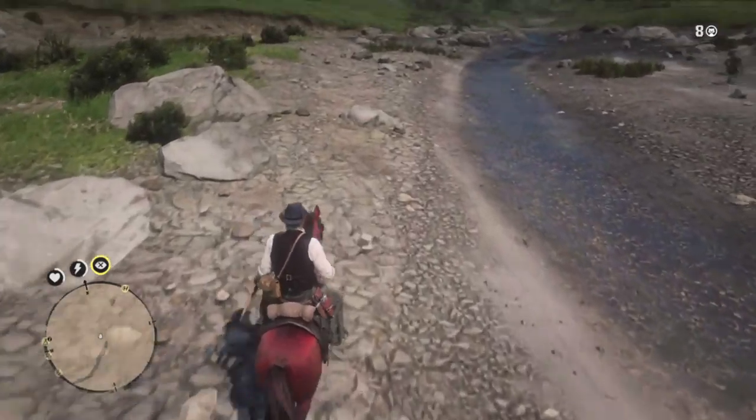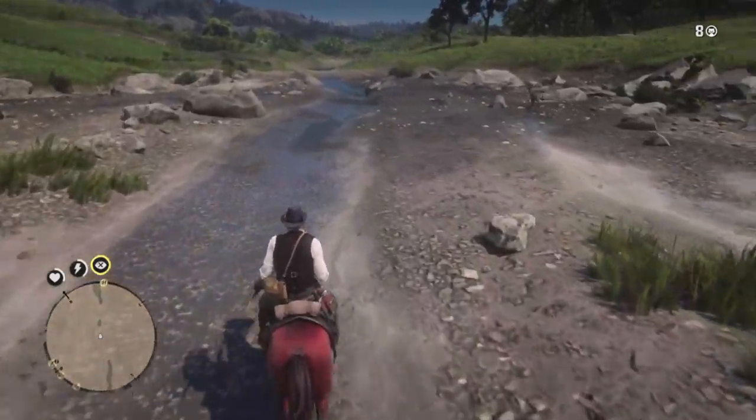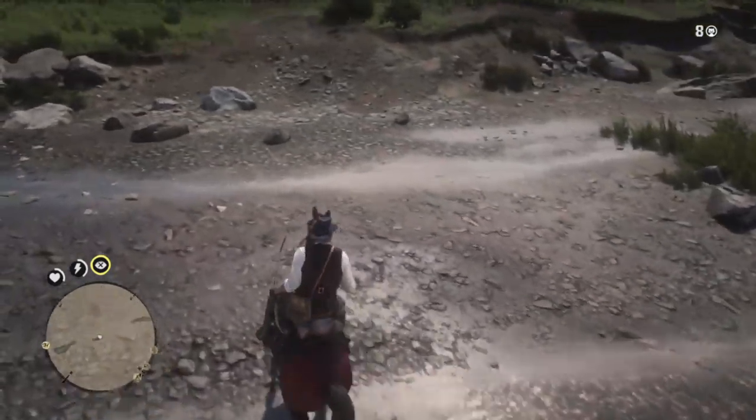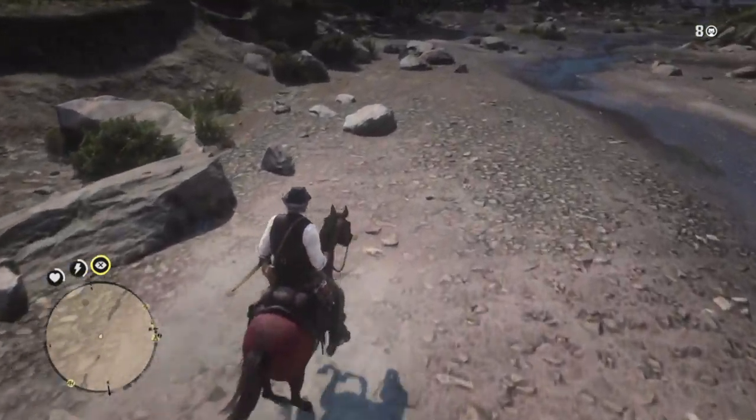Next we need some snakes to craft the Rattlesnake Vaquero saddle. Dewberry Creek is one of my favorite locations for snakes — they're out in the open. Ride around until your horse freaks out, go for headshots and use small game arrows.